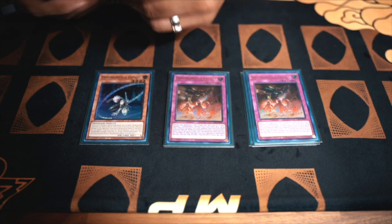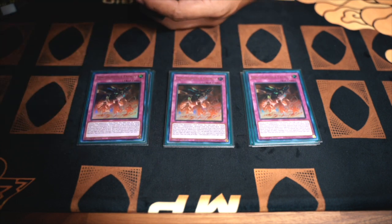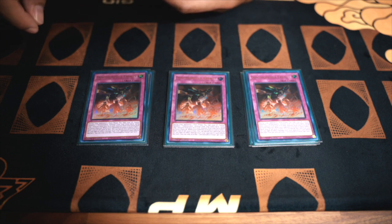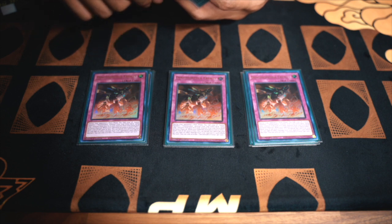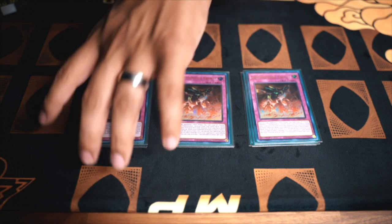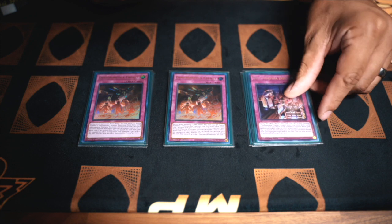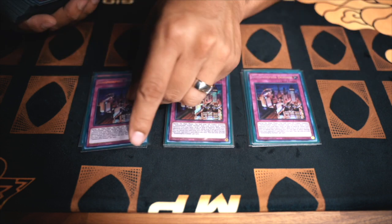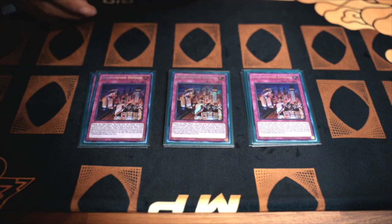Then we have Dynamorphia Frenzy. Dynamorphia Frenzy is the fusion trap that actually fuses by sending one main deck Dynamorphia and one extra deck Dynamorphia — from the extra deck or main deck — to the graveyard to fusion summon. This is the better version of the other trap, which is Domain. We also play three of Domain. This is basically like a Shaddoll fusion — you fuse from hand, deck, or field.